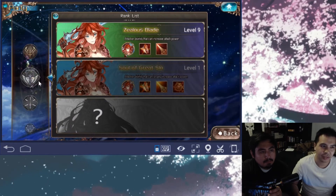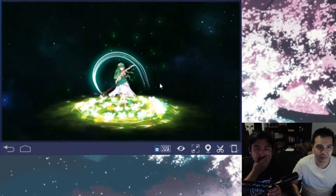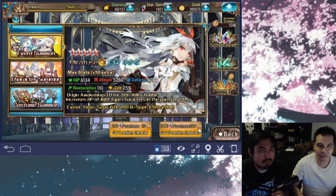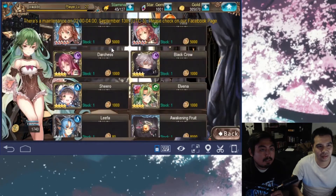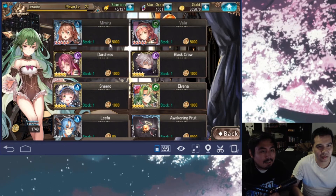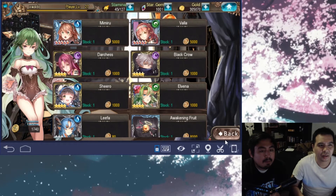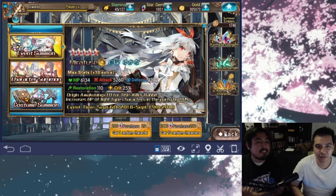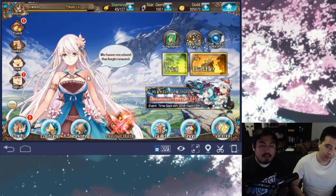All of these characters have different special attacks — they're not the same, which is something I really like. The way you summon for units is also different: it's not just saving up crystals and getting nothing. They give you coins where you can redeem them to actually buy some of the five-star units presented. You can get these coins from story mode, quests, or guilds.